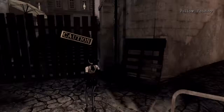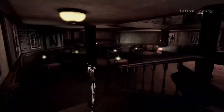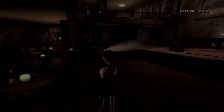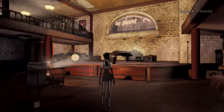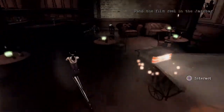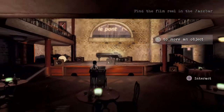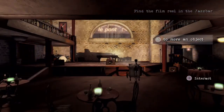Follow Dee Dee — don't go through there yet. Come down this hallway and go into the bar. We'll hit a cutscene. Then you need to go up to this projector and press square on it to adjust it.